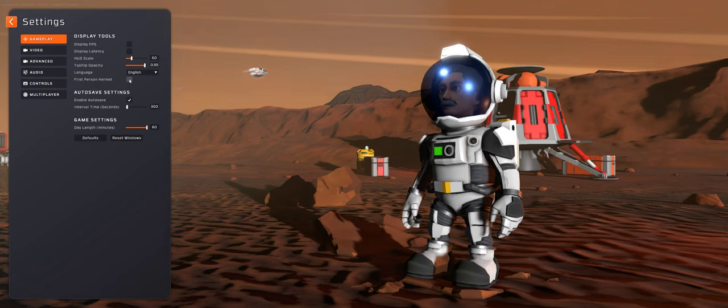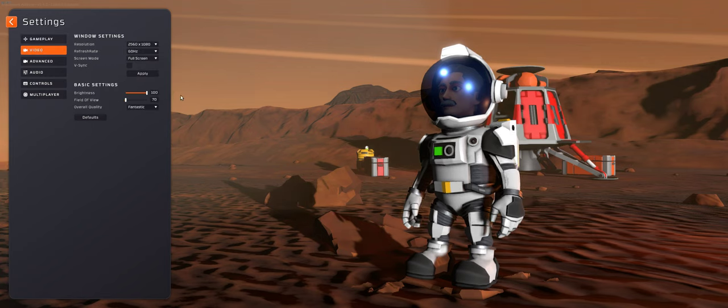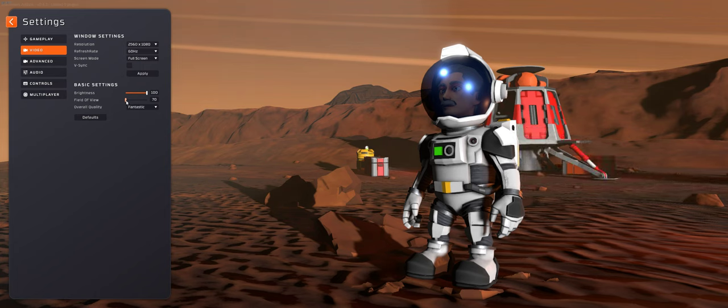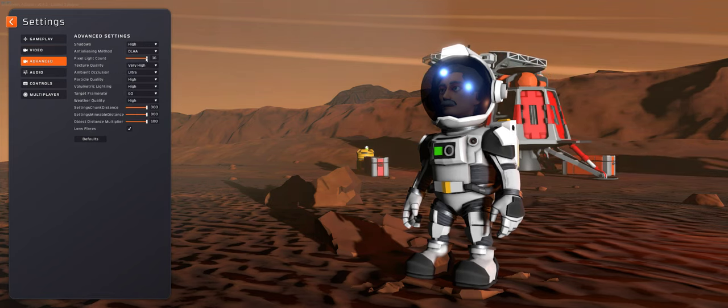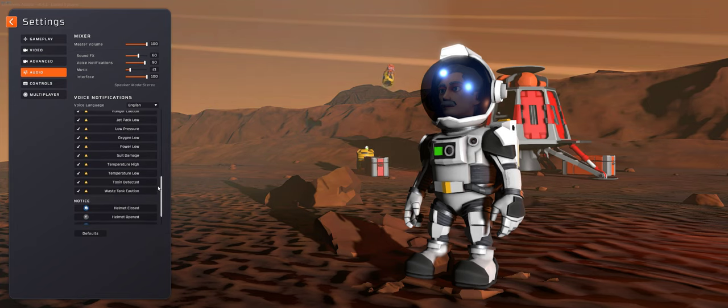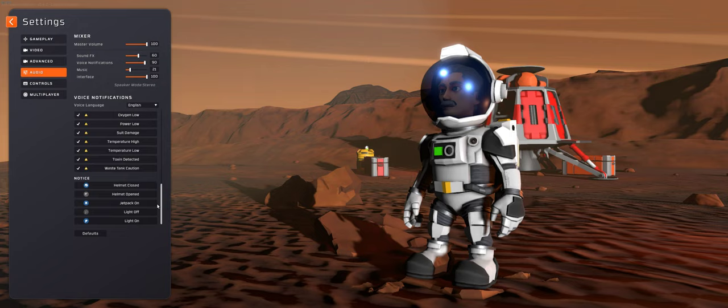Some people like to play with the first-person helmet, but I don't because it has some kind of visor scratch effect which I don't like, so I turned it off — you can turn it on if you wish. For video, I have it set to normal. You can adjust your field of view — that's how wide a view you have. I have mine set all the way to the left because I've got an ultra-wide monitor. Other settings I've got pretty much maxed out; the game is not very CPU intensive. You can set your audio and also turn certain audio warnings on and off if you find some things are a little too annoying.